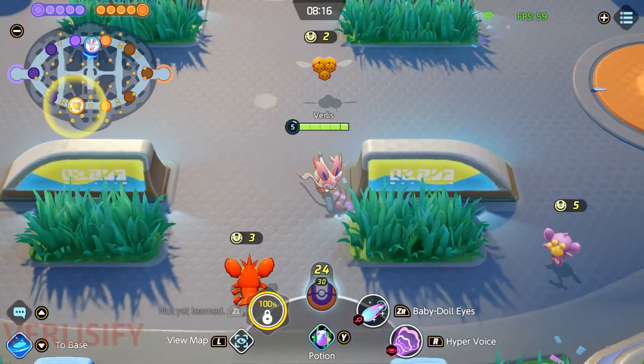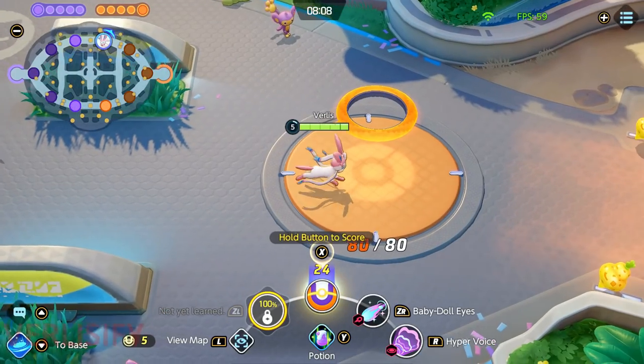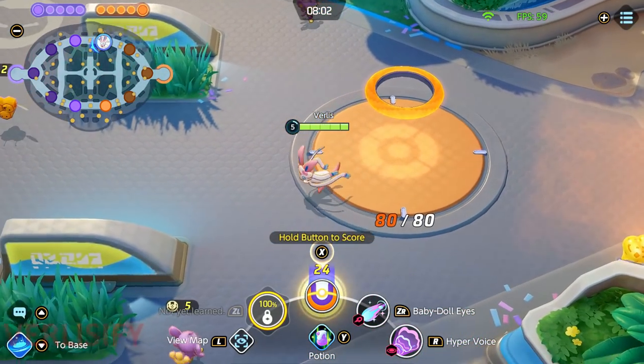Even though you're running score specs, you are vulnerable. Make sure you get a gank before you try to score. Hard win a fight first. If you KO someone and then an ally is running back up, don't try to force the score — just fall back and scale.